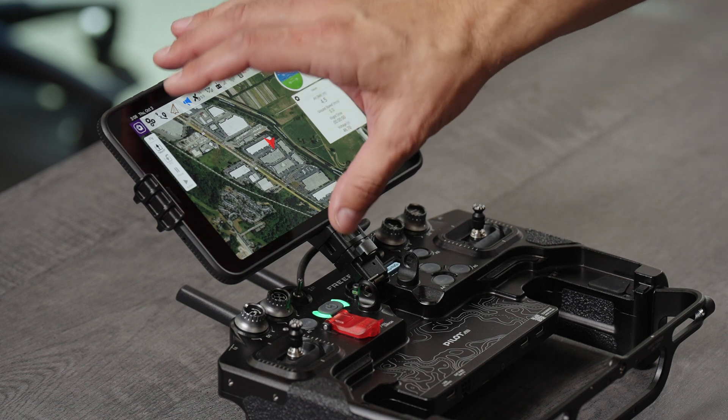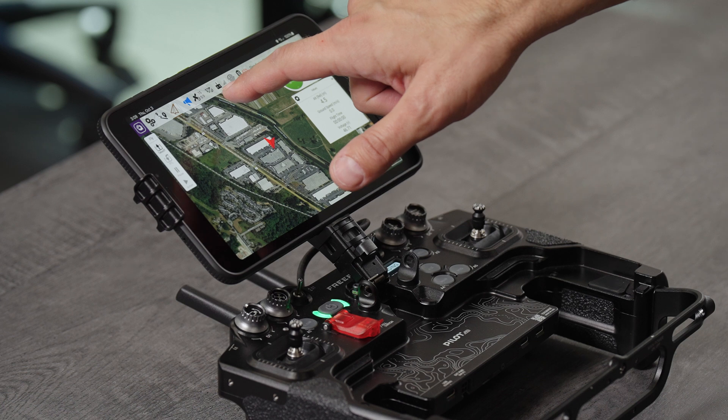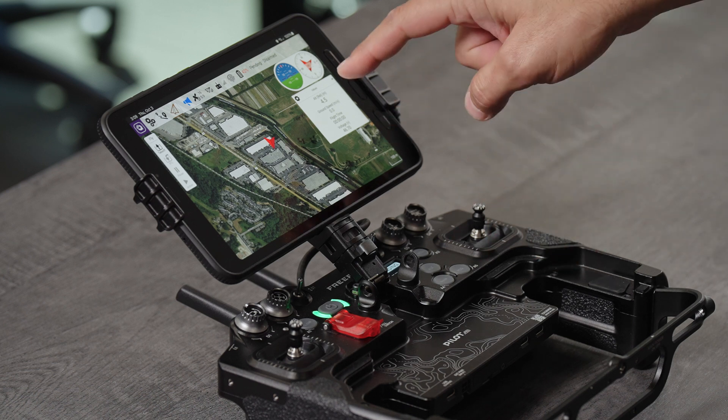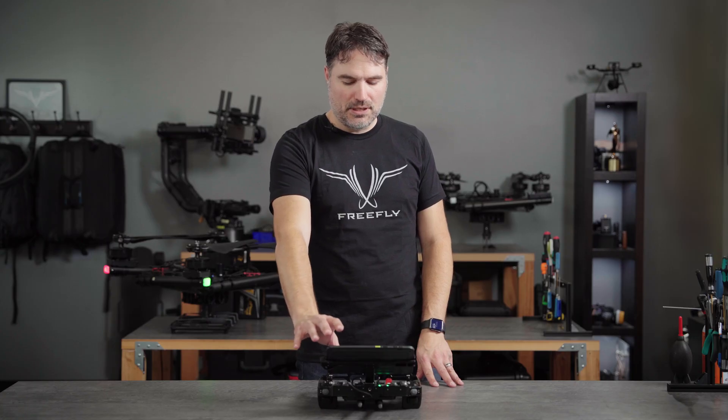We're going to look at the ground station software here, QGroundControl. Up above, it gives us a little bit of information that's critical to our mission: our GPS satellite coverage, our battery, and our telemetry stack. All very useful information while you're in operation in flight.